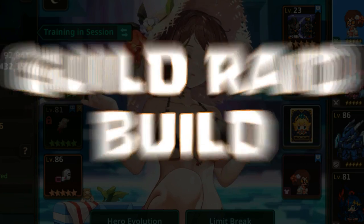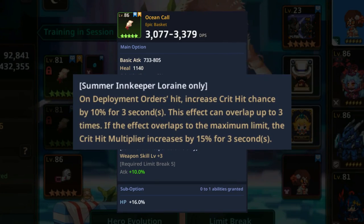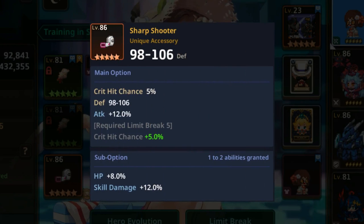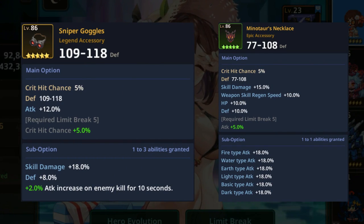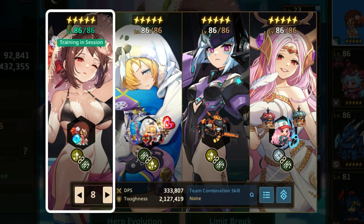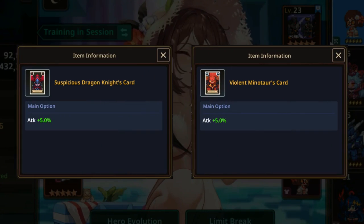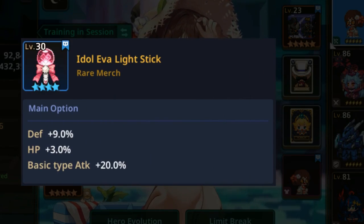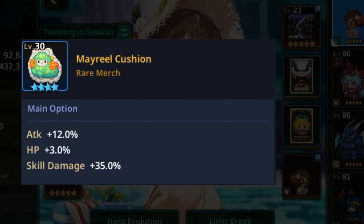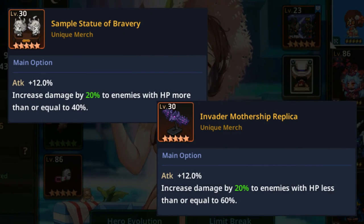The next build is for guild raid. For weapon, use her exclusive weapon Ocean Call, which will greatly increase her DPS because of its ability. For accessories, use Sharpshooter for high DPS stats. You can upgrade to Sniper Goggles or Minotaur's Necklace for the end game build. For cards, in the leader position use two skill damage cards for high burst damage; in the member position use two attack cards for the highest DPS output. For merch, use Idle Eva Light Stick when fighting light element bosses, and switch to Mariel Cushion when fighting other element bosses. You can upgrade to Statue of Bravery and Invader Mothership for the end game build, but make sure to use them correctly.